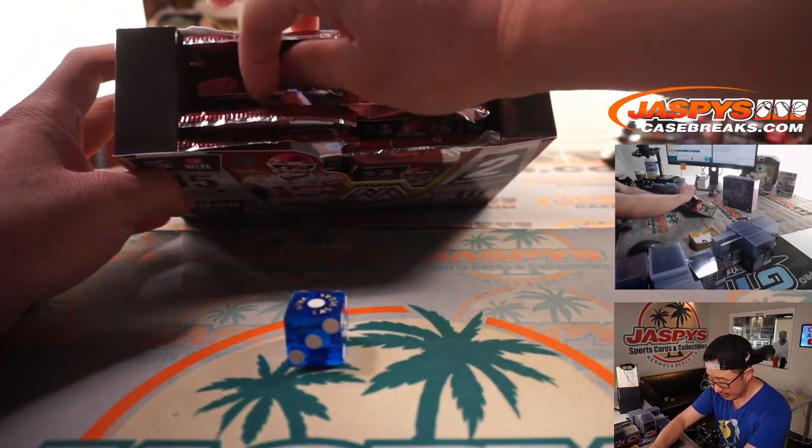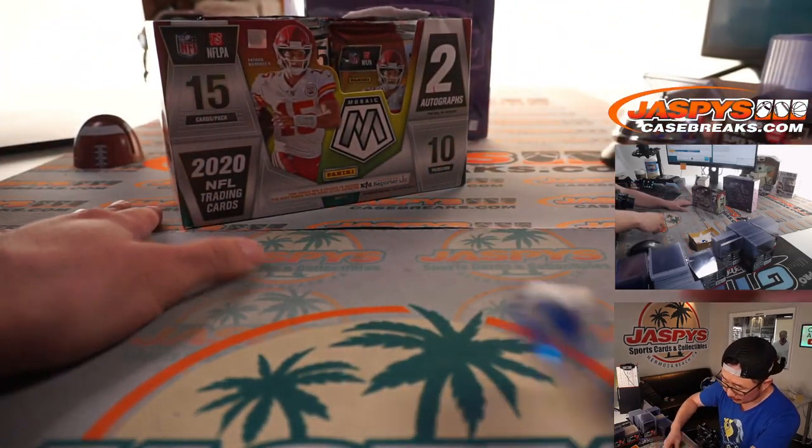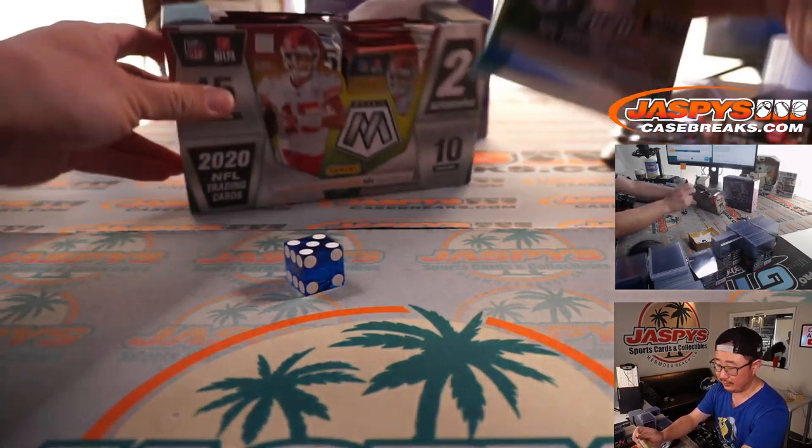Then we'll go one, two, three, four, five on the dice roll. If I roll a six, I'll just roll again. And it's five. One, two, three, four — bottom pack — five.